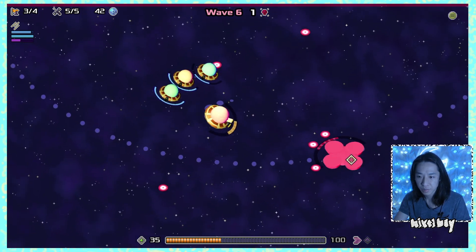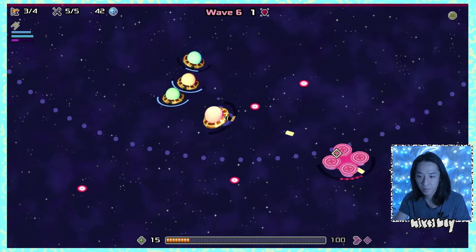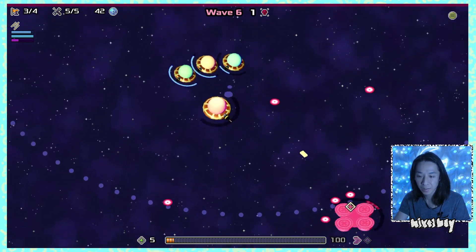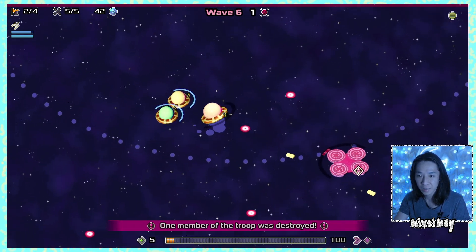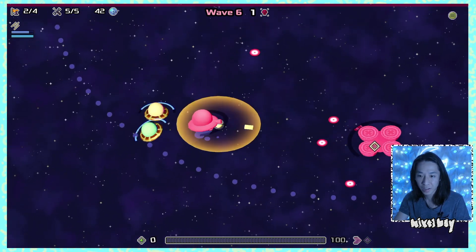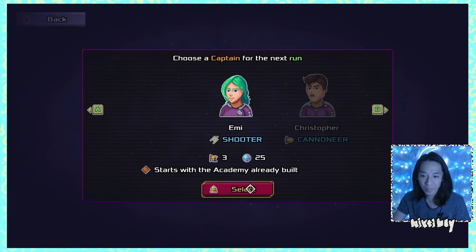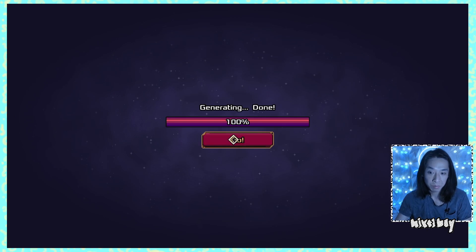The allies have a range issue and aren't shooting the boss. I'm trying not to die. One troop member gets destroyed. The allies still aren't shooting — I can't hide from the boss. I decide to restart the game with more knowledge this time.